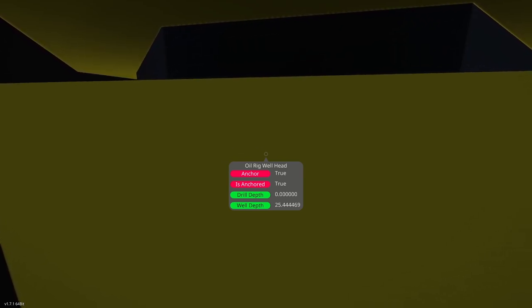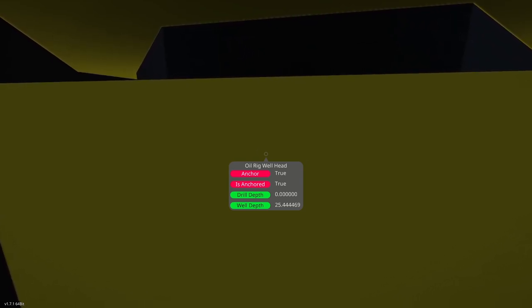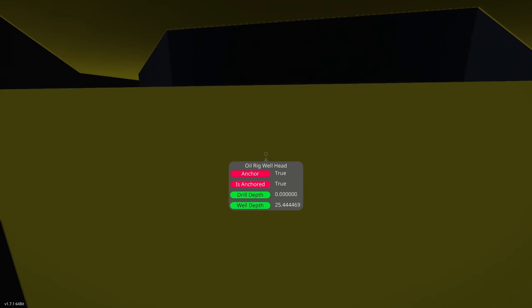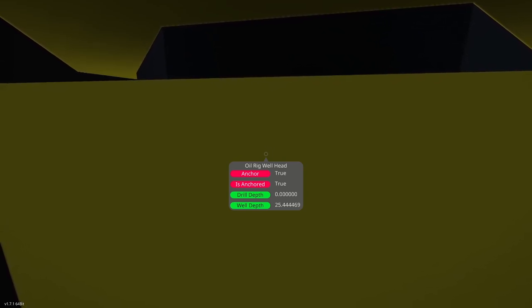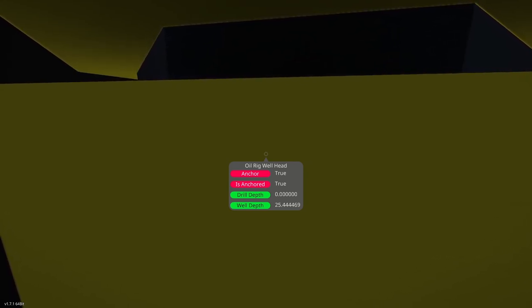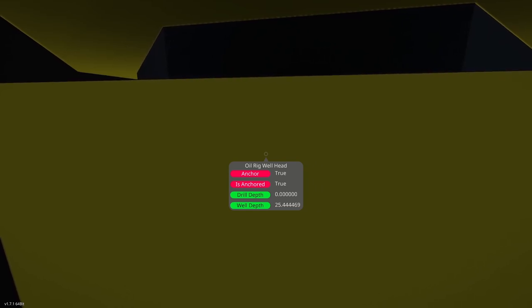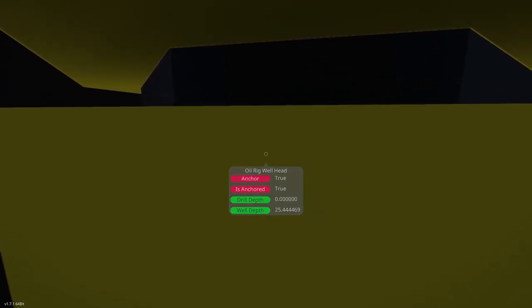You'll see that my well depth is already 25 meters — I've already drilled down part way so we don't have to drill all the way to the bottom. Each well, to my understanding, has a different depth at the point when you'll hit oil. This one is about 72 meters. Our drill depth is zero because I don't have a drill in there, but the well depth is already 25 meters.